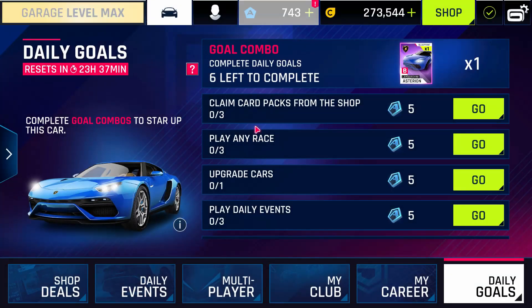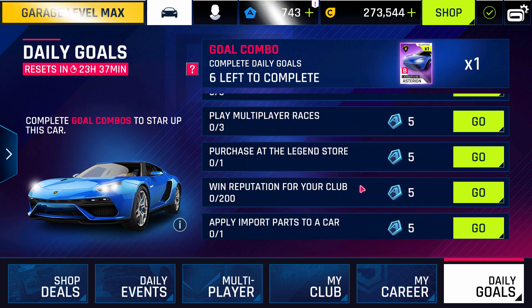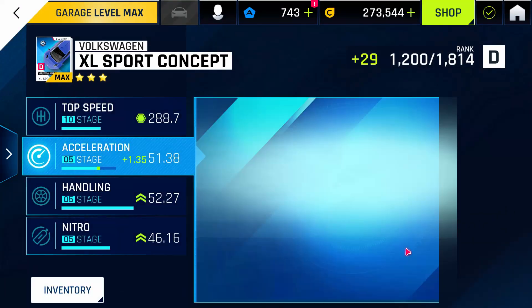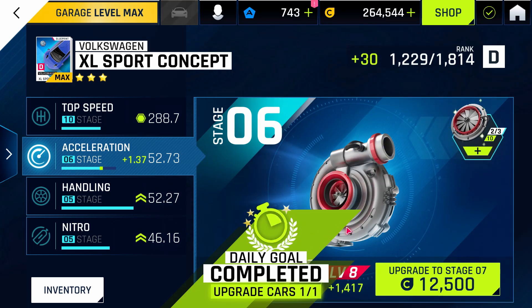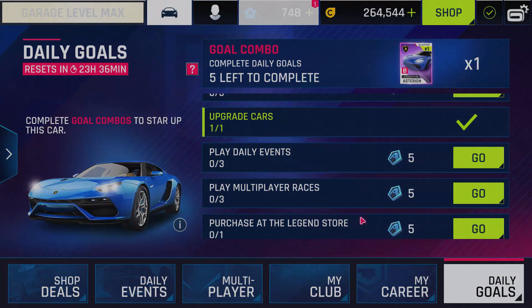Last but not least, the daily goal section enlists a number of tasks that can award a variable number of tokens and cards. These tasks are time-limited and get refreshed at particular intervals. When a task is completed, a badge marking its completion is displayed at the bottom of the screen, and one can head back to the daily goal section to claim the reward. Upon completion of a specific number of tasks, a goal combo can be unlocked and claimed as well.